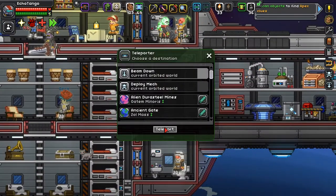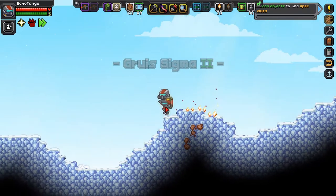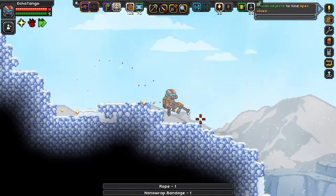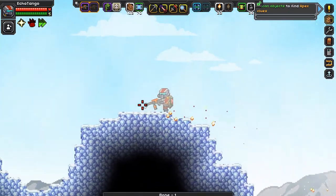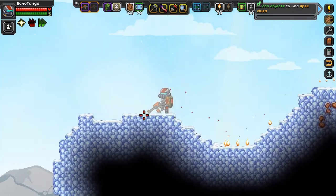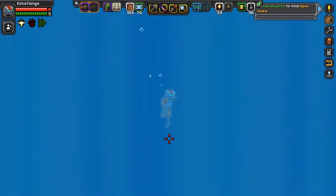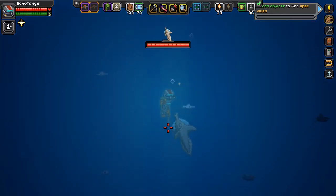All right, let us beam down! A lot of water — I was worried about that. Should I just go underwater? Are there any caves? Sounds like this is almost like another kind of ocean planet, except frozen. That's not suitable equipment for underwater purposes. Maybe I shouldn't go here.